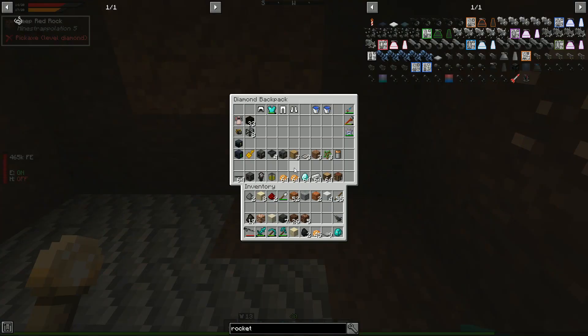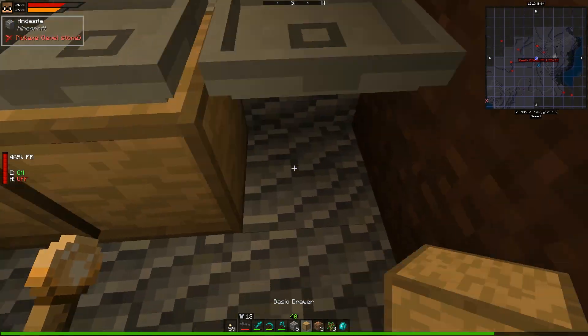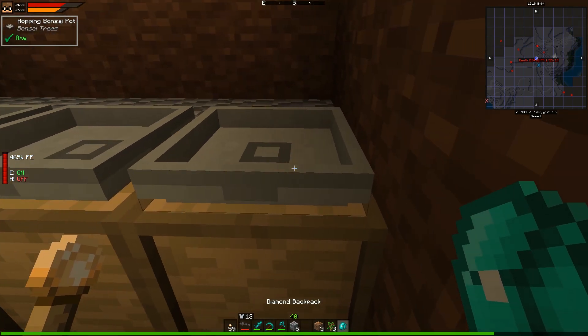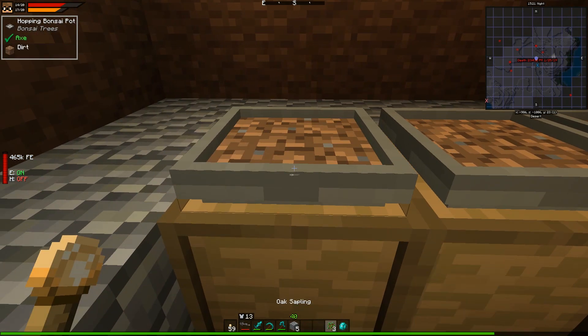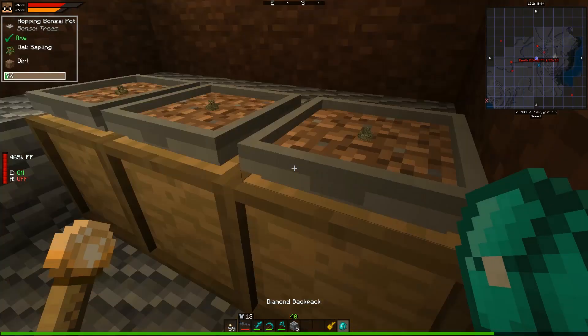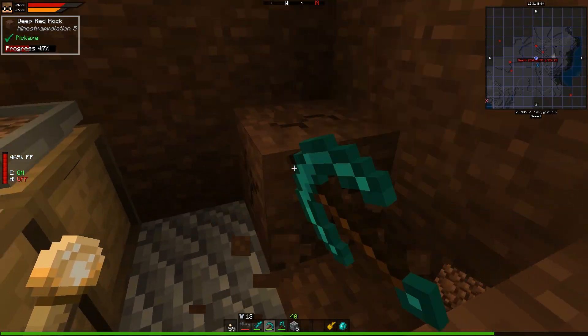Let's set up our power system. We'll start off with hopping bonsais and get those going, and drawers underneath them. It's nice to be able to relax a little bit. We'll set up some basic drawers underneath here, and we can see if they happen to generate the thing we want, then lock them once they do. Those are now set up. Let's grab the key so we can lock them once they generate the right thing, and we'll dig out our base around this system.